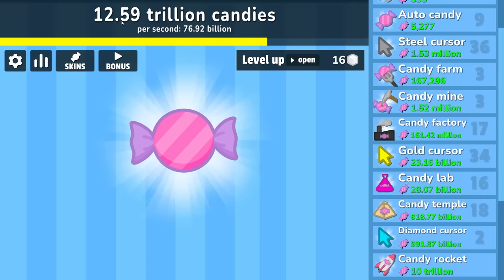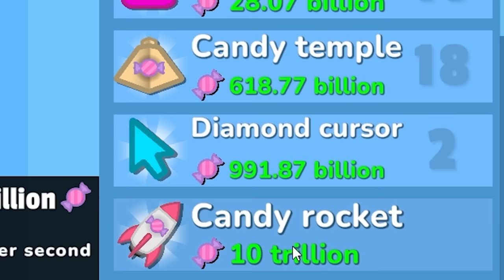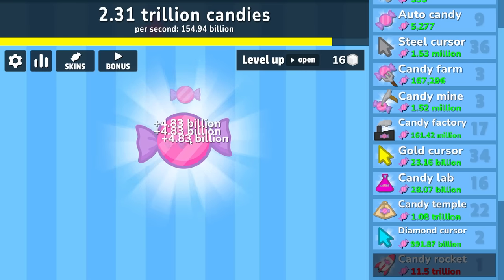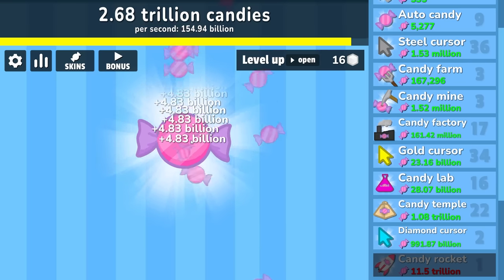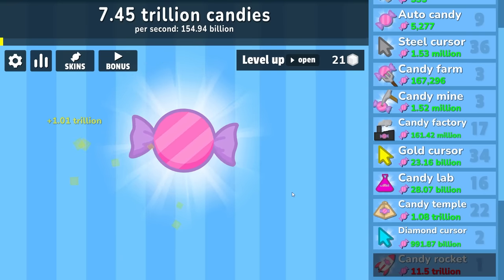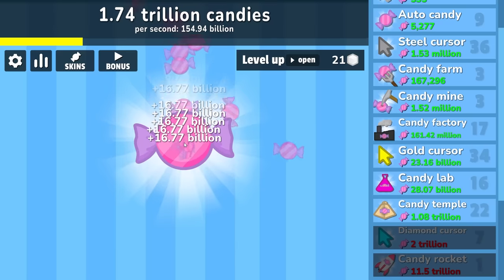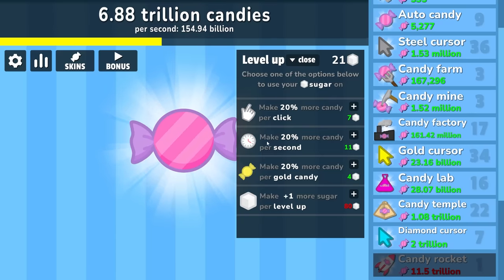Normally it does take a lot longer to hit the trillions in these kinds of games. But speaking of which, here's a candy rocket — that's going to get me 10 billion per second, which pushes us up to 154 billion per second. So it's only going to take us 6-7 seconds to make a trillion dollars now, and that's without clicking. The gold candies now get us about a trillion per click. Our cursor is going to go up quite a bit — so now if we click there it's 17 billion. There's always something to click on here and it's just great.